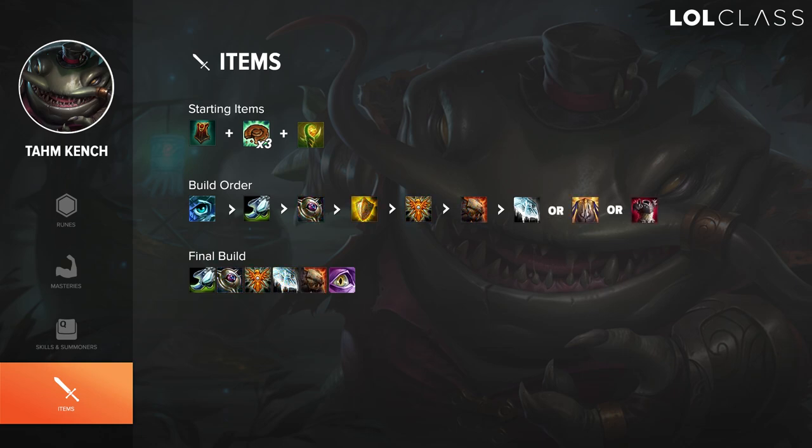This build is more of an armor build — if enemies have a lot of AD or are all AD, I'd almost always go this build. Even if they have a little magic damage you still want to get a Locket, because for example your other tanks can build all armor and you can provide some MR to the team. After Locket you build straight armor. You can mix in Thornmail or Randuin's if they have a lot of crit. For the MR build, Locket is great and then you can choose between Spirit Visage and Banshee's — I like Spirit Visage because the passive synergizes with Tahm's E healing.